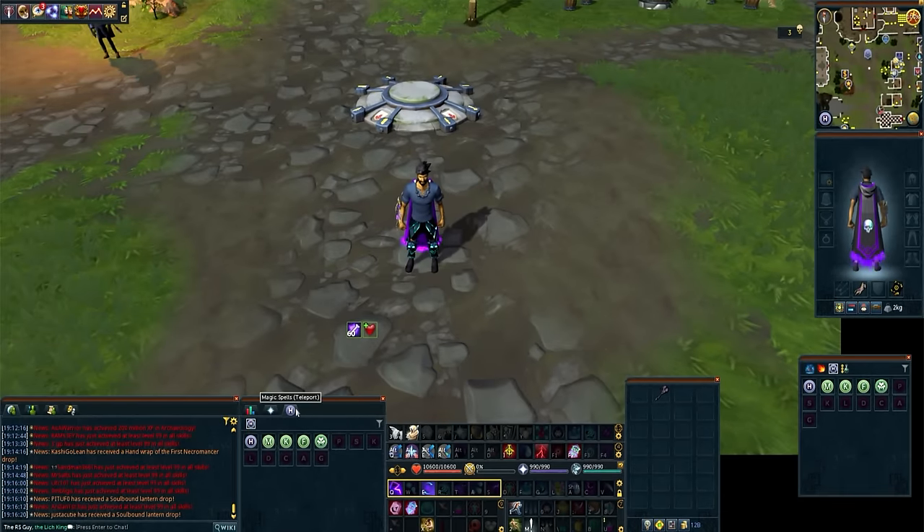The final setting in the Interfaces menu is the Game Clock. I personally don't like to know how long I'm playing RuneScape for, but if you wanted to you could throw on the game clock — it appears on the top right-hand corner of the screen. You can turn it on, turn it on and make it transparent, or turn it off completely.